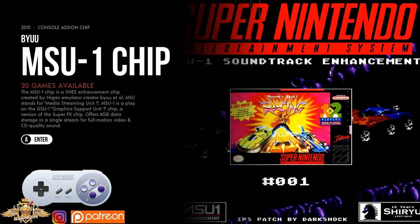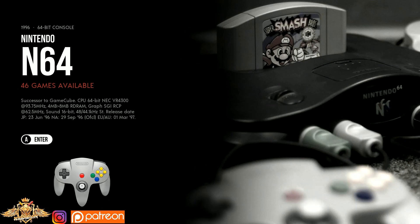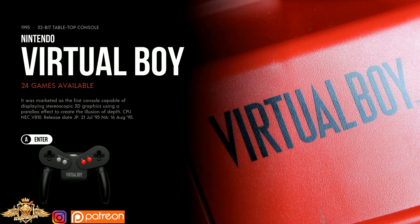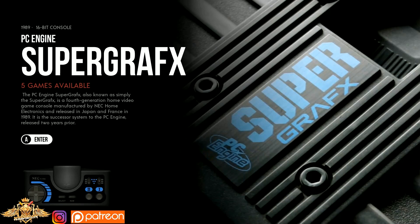Super Famicom, 182. SNES, 783. MSU one-chip, 20 games. Nintendo Hacks, 78 games. Nintendo 64, 46. Nintendo Game Boy, 562 games. Game Boy Color, 537. Game Boy Advance, 101. Virtual Boy — you have 24. PC Engine CD, 17 games. TurboGrafx-16, 96 games. Super graphics, 5 games. MS-DOS, 16 games. Amiga, 93. X68000, 19 games. PCFX, one. ScummVM, 4 games.